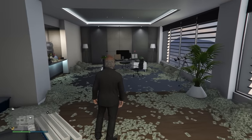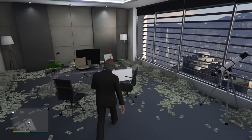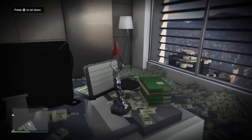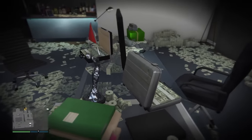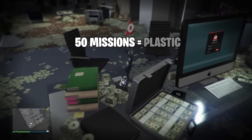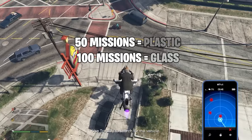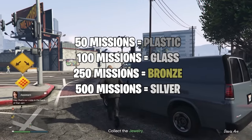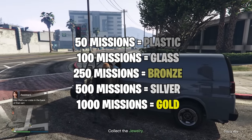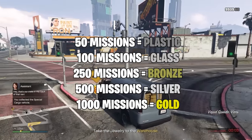Comment down below if you have these next ones — this is for my special cargo grinders. With the special cargo business, the game actually tracks how many special cargo source missions you've done. If you've done 50 missions, you'll get a plastic trophy in your CEO office. 100 missions gives you a glass one, 250 a bronze one, 500 a silver. But the most rare is if you've done 1,000 buy special cargo missions — that trophy is going to be gold.